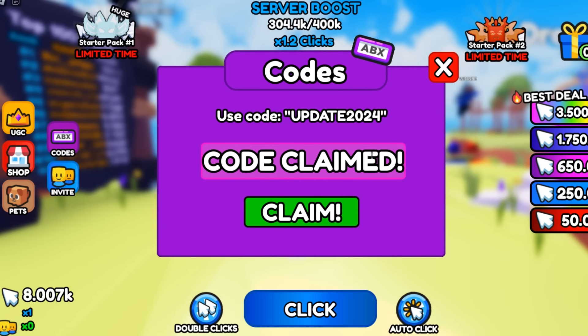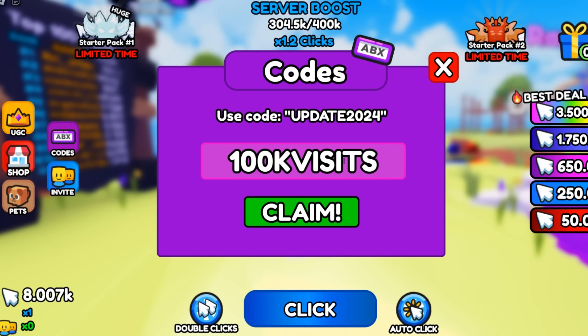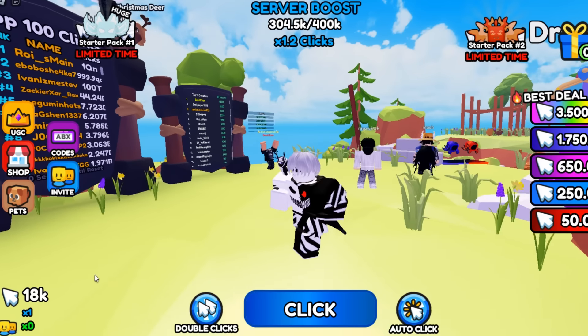The next code is going to be 100KVISITS — that's 100,000 visits. Hit claim on that code. Success, that code is working and it is going to give you 10,000 clicks.